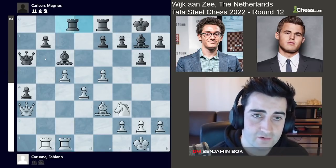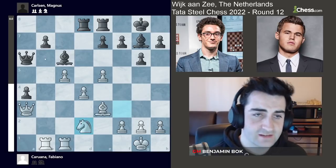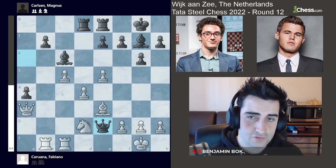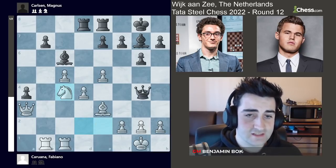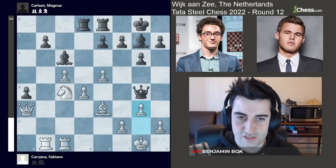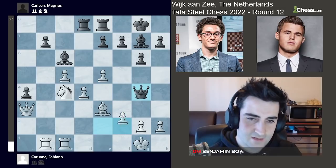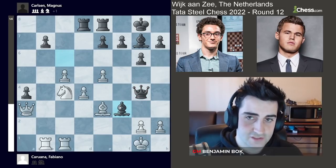Rc1 by Fabiano, and now Rc8 by Magnus. Fabiano goes knight d2, trying to activate the knight. Magnus plays queen e2, and things are not easy for Fabiano. If he goes knight c4, suddenly there's queen g4, and the pawn is very difficult to protect — g3 is not a move you want to make, you get destroyed on all the light squares. And even f3 — black can take the pawn and the problems just don't disappear for white.